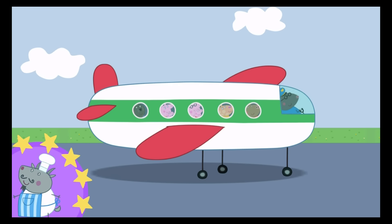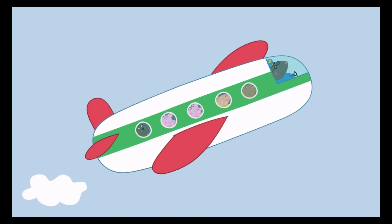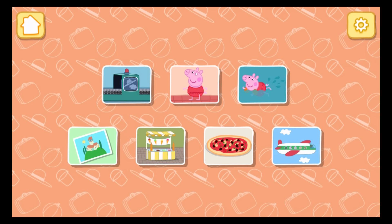You have got all the luggage. You've won a sticker. Now Peppa and her family are flying off on holiday. Going to the beach!